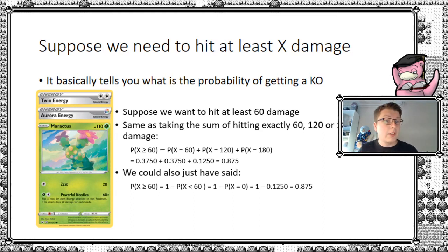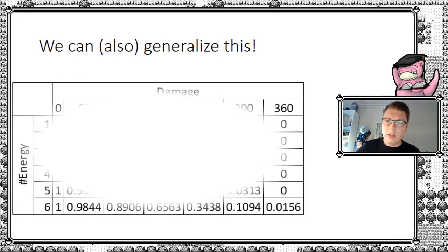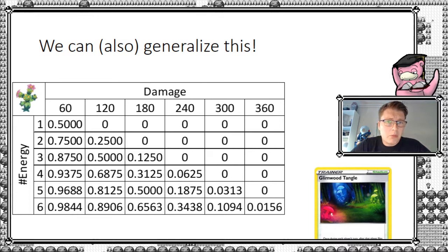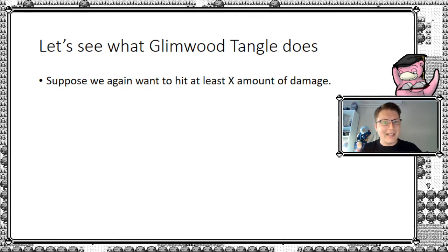By using this line of argumentation, we can of course generalize this to a bigger table. Now we have acquired all the probabilities of hitting at least 60, at least 120, at least 180, and so forth. There's also a column for zero, but we can clean that up because the probability of hitting at least zero is always 100%. This nicely generalizes the scenario. However, let's see what Glimwood Tangle actually does for us.